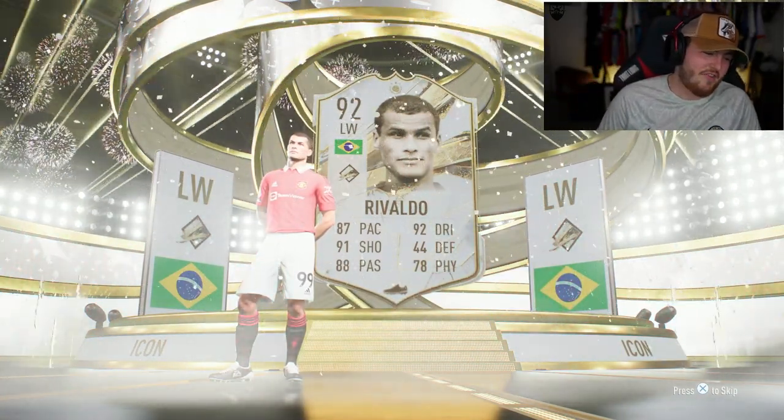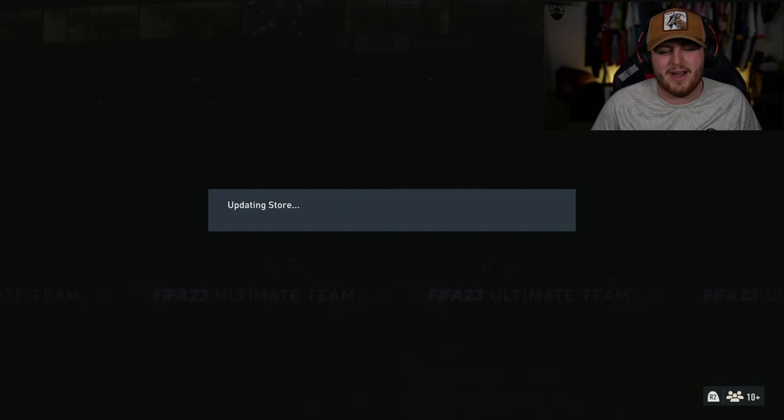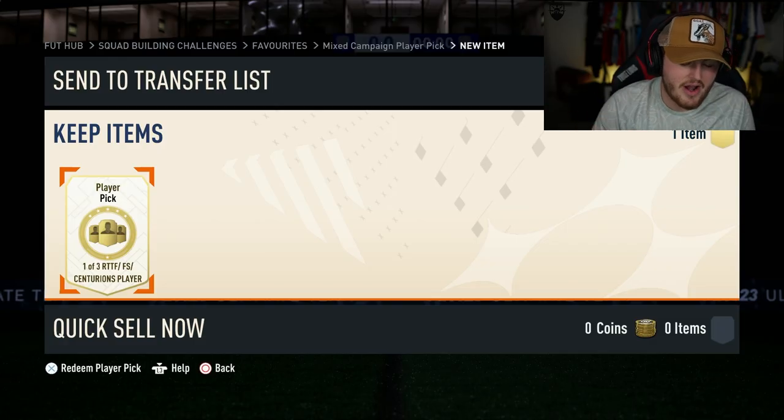I know what you're thinking — I've got 17 million coins, why do I care? I have a thing about collecting untradable cards. Well, that is unfortunate. Let's go open the campaign bag. Hopefully it's better. EA, you kind of trolled me there. Hopefully the mixed campaign bag pays out.